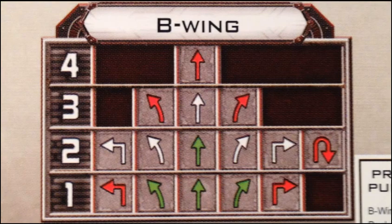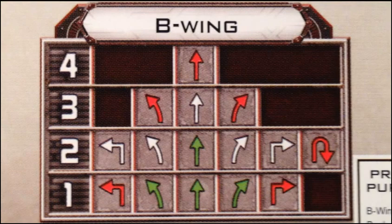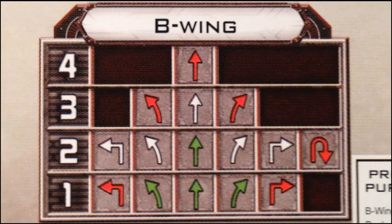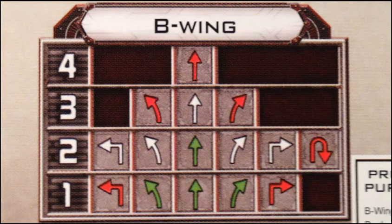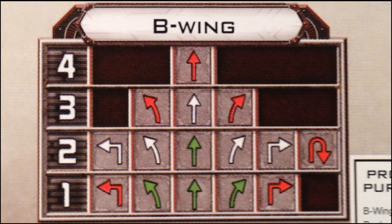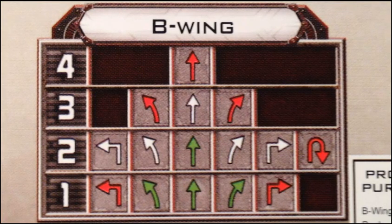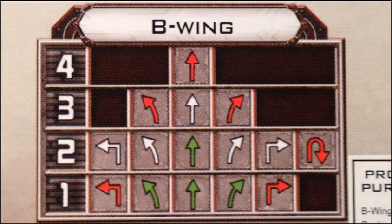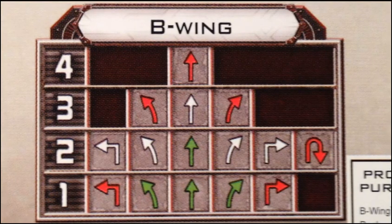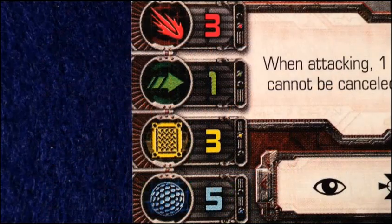Even if the B-wing wants to fly straight forward at distance, it's going to be a red maneuver, so you want to be careful when flying a B-wing. They're just not meant to be highly maneuverable. The way you want to play a B-wing is follow your skirmishers into the action, hang back, line up your attack run, get a good position, and then make your attacks.